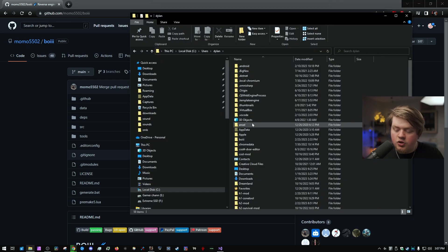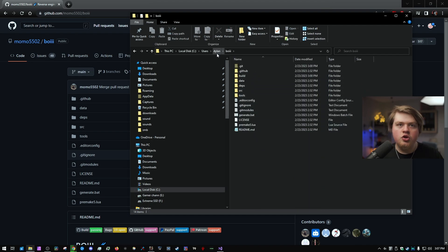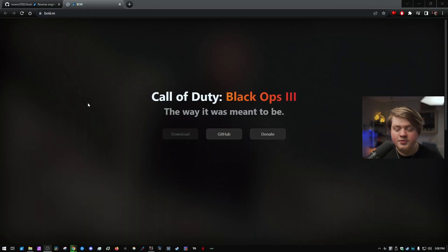What you want to do then is go to the directory that has this stuff — it'd be in a BO3 folder, usually in your users folder with your name. You basically click generate.bat and it generates the solution file, which you then put into Visual Studio, click Build, then Build Solution, and it should build the EXE. At some point in the near future, this won't be necessary — you'll be able to download it right off the GitHub or the website BO3.re. There will be a download option, but it's not out yet — it's in the testing phase so it should be out pretty soon.